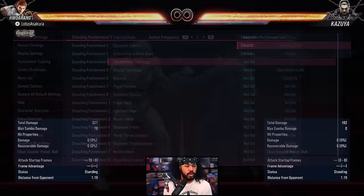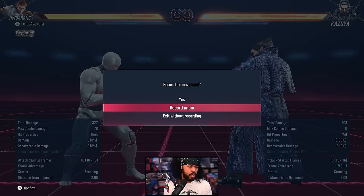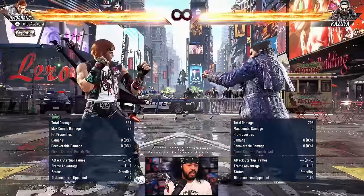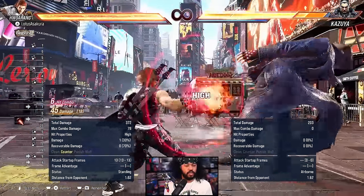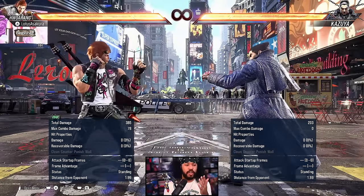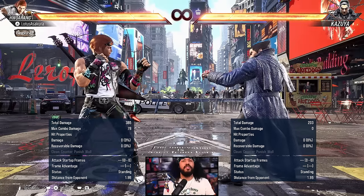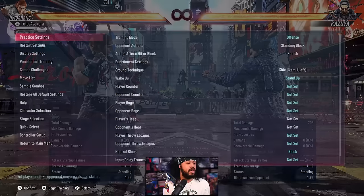Let's say I set him to do a down forward 1, which I think is around 15 frames for Kazi — a much slower move than the 10-frame jab. Now you see there's no trade at all; he just gets straight up counter hit and explodes for it. This is a very effective strategy that you want to utilize with your character. A lot of characters can do this — I'll show some examples.